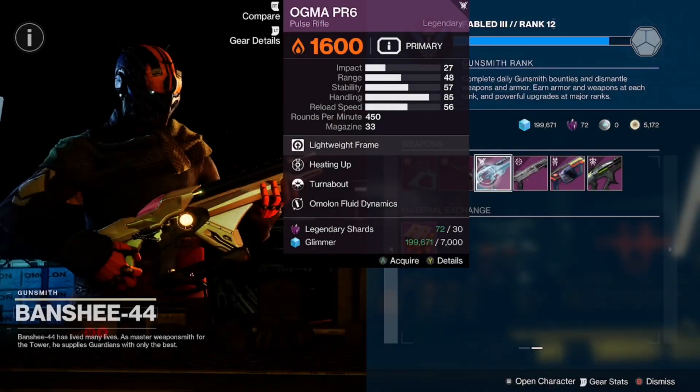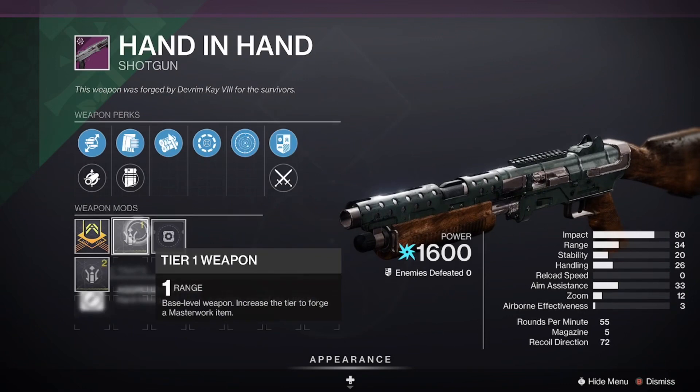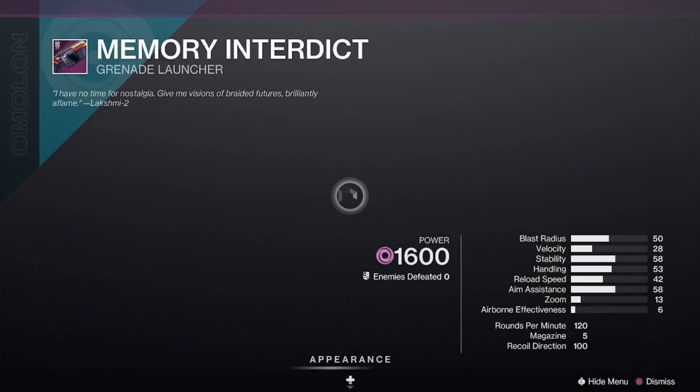We have the Hand in Hand with Cascade Point and Dual Loader. Still waiting for the day they sell the wave frame grenade launcher, but yes — for the Hand in Hand we also have the Memory Interdeck with Wellspring and Underdog.